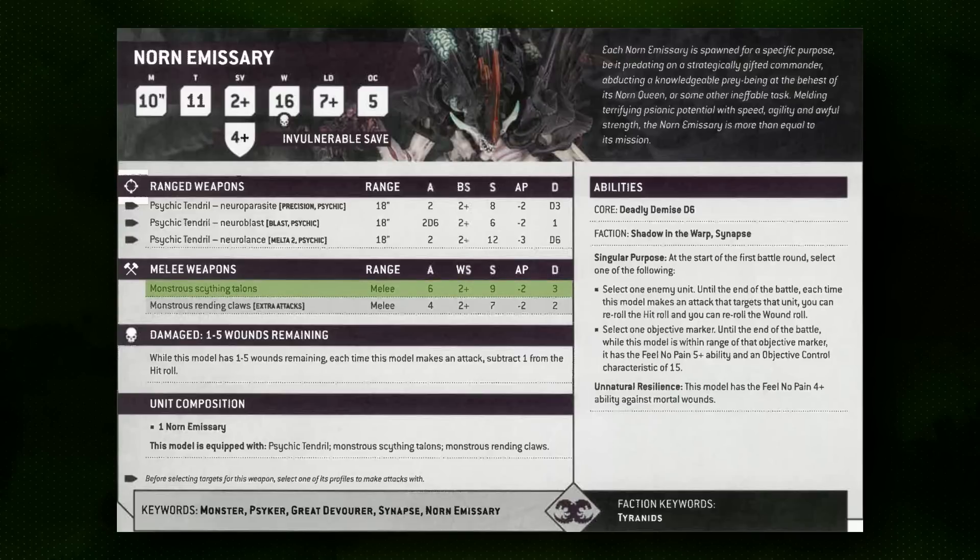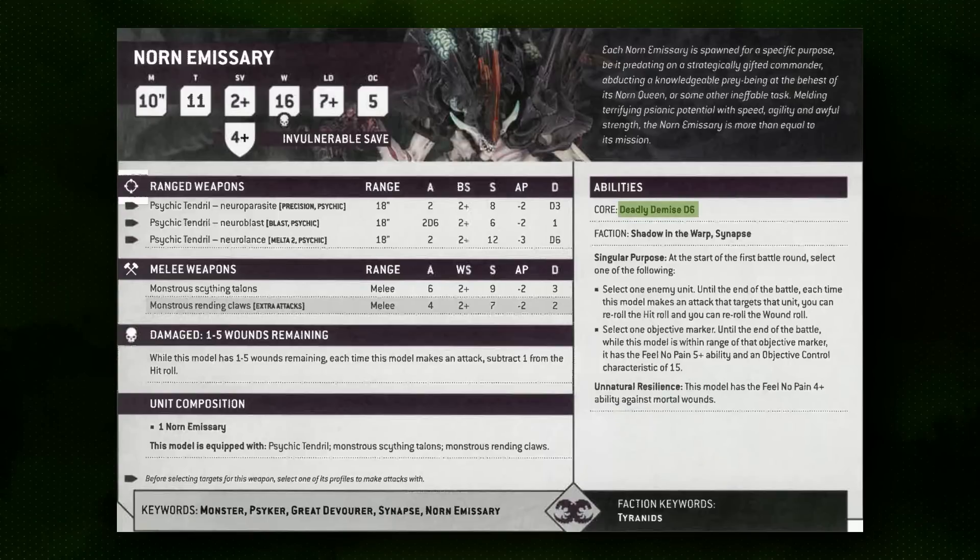Both of them share the same Monstrous Scything Talon attack profile: six attacks hitting on twos at strength 9, AP2, for a flat 3 damage apiece. These guys aren't big armor crackers but they are good at clearing out heavy or medium enemy infantry. They do struggle without their special weapons against heavier armor — that's the real downside of the Norn profiles.